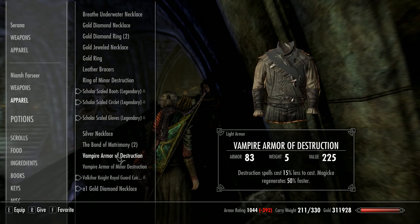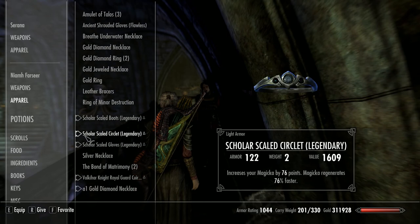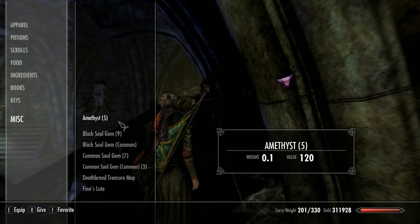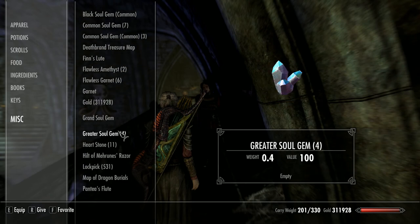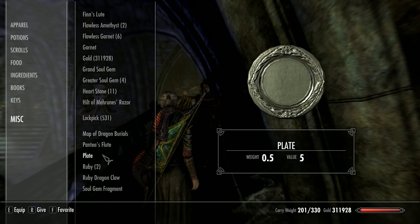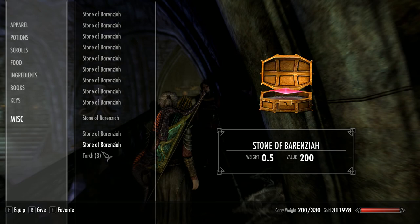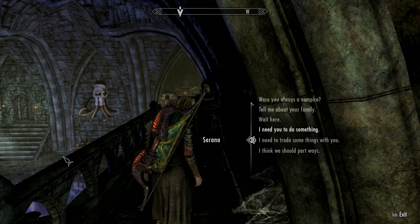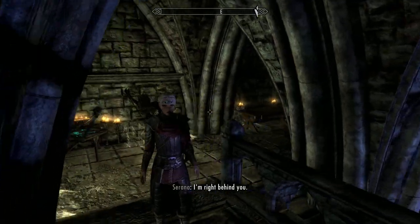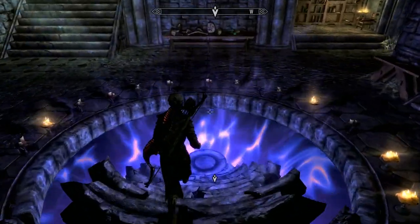Loads to do, let's crack on. First things first, let's dump a load of stuff onto Serana because there'll be a few bits and bobs that we'll pick up which are going to be quite heavy. Give her some torches - we don't need those. Got to get rid of those stones, they're really annoying me. Okay, let's crack on guys.